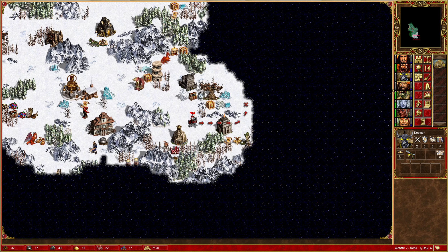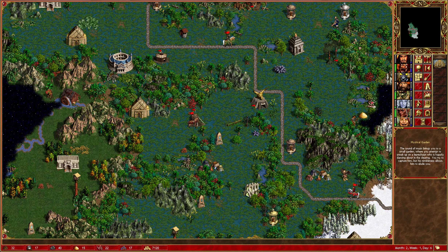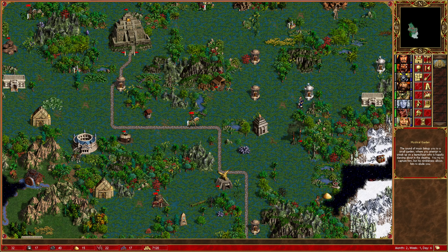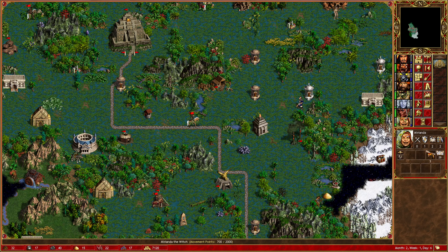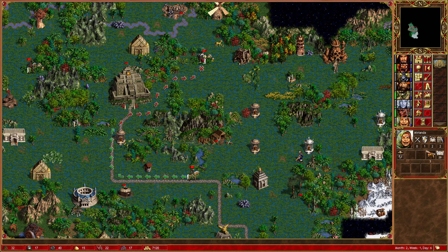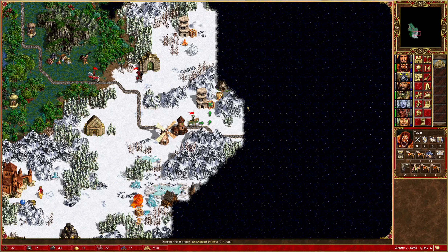Teva's in the right spot already. Cassiopeia is just going back to this mystical garden. Winona is also in the right spot already. Pretty much so is Melanda. She's got a fair bit of movement - yeah, that should be more than enough. So Tazar is the only one that needs to move, it looks like.